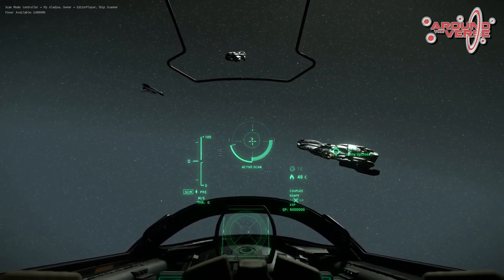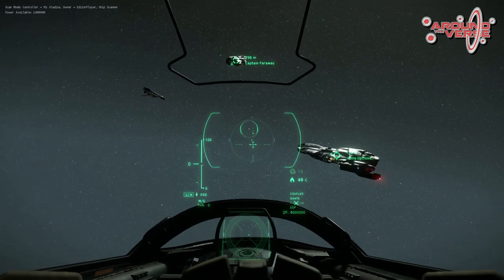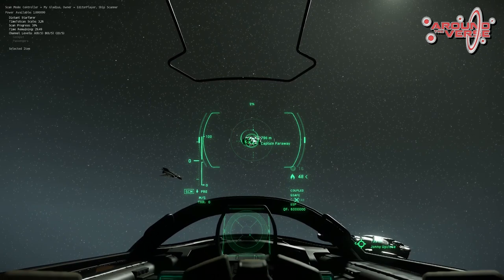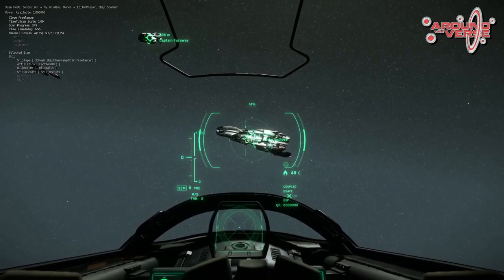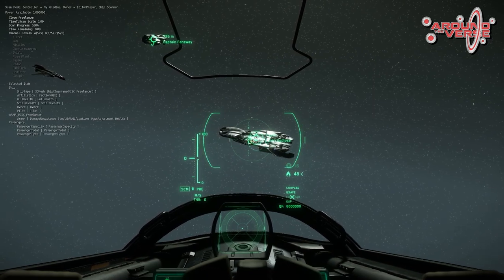Players and NPCs also emit infrared and EM in the same way, based on the power draw of their life support systems, helmets, and weapons. In the past we've had just passive radar on ships, but with Will's design we've been adding new features as well — specifically the active ping, which allows you to send out a pulse that amplifies the signals that your passive radar might not be able to pick up.